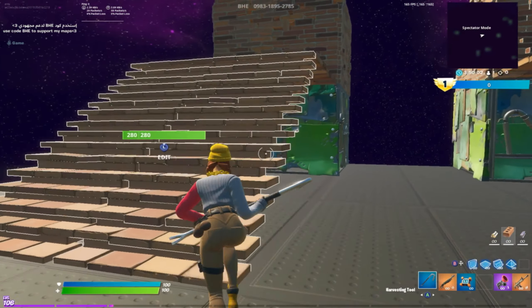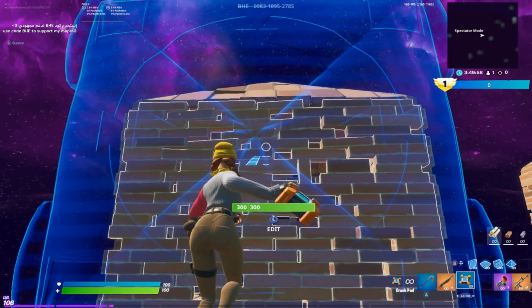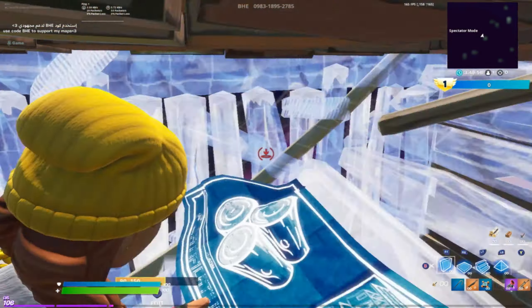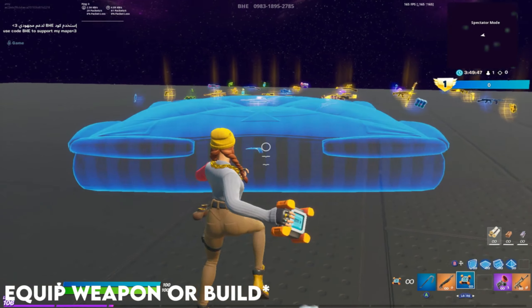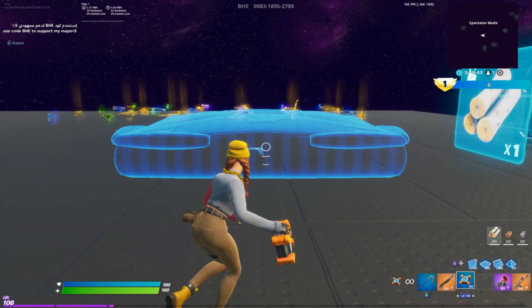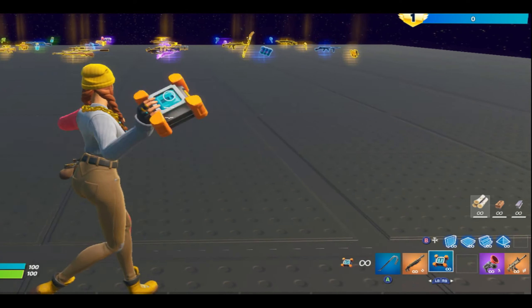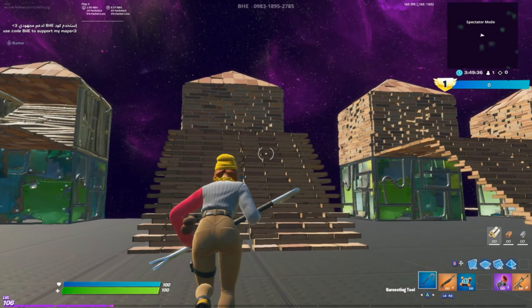The second trick is X-pointing into people's boxes but taking piece control. I'm going to be throwing the crash pad up and then holding my builds out as I jump into the box. There's a delay when you throw a crash pad to when you're equipping weapons. I'm going to spam switching to my shotgun here and you're going to see that it takes nearly a full second for me to pull out my shotgun.